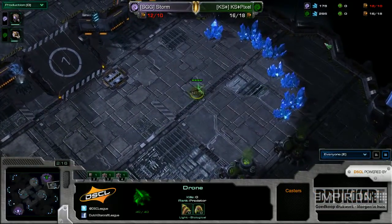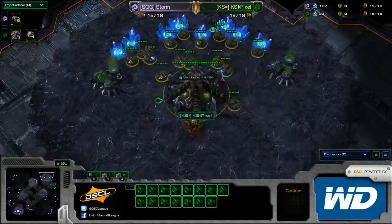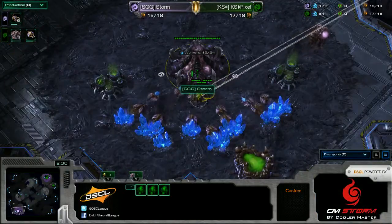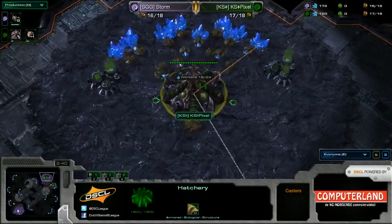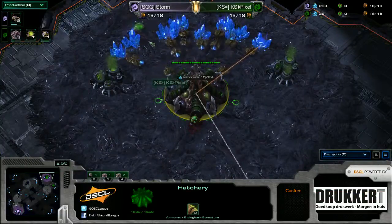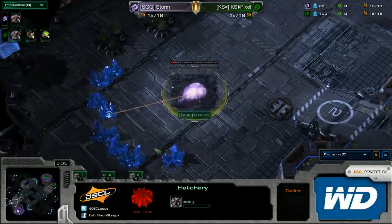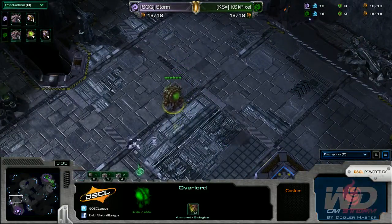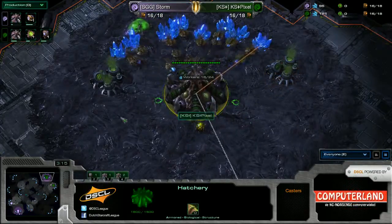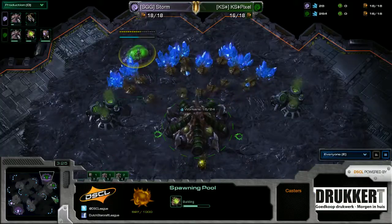Pixel going for the 15 hatch — 16 hatch even. It's even more greedy than you'd expect it to be. He's still droning. Oh my god, if he goes for gas before pool now as well... another drone. He's going for the pool though — he has to be, because the gas would already have been down. Pool and gas. This is not looking good. Storm is expanding behind this, taking that expansion. The overlord from Pixel actually did see those lings moving out, so he knows exactly what's up. He cancels the gas for some reason — not really sure what is up with that. But the overlord is being produced, and that is a thing he will need most certainly.